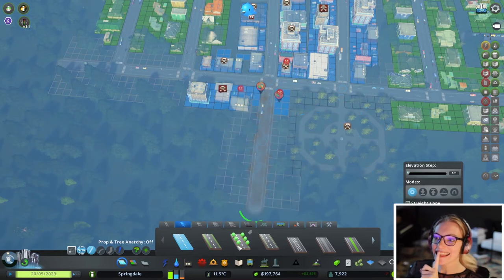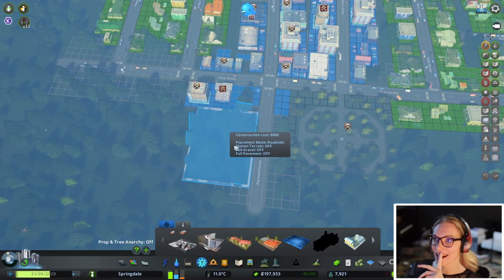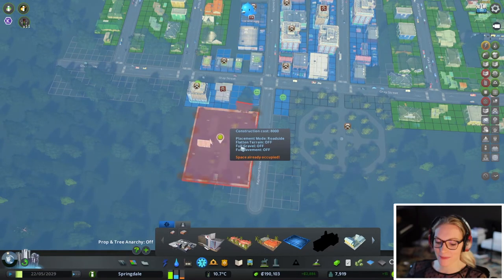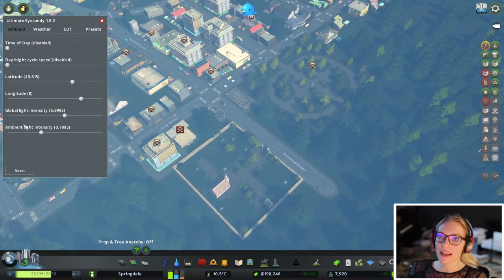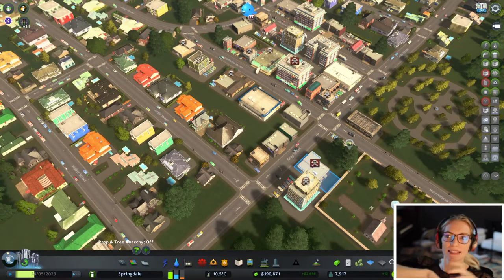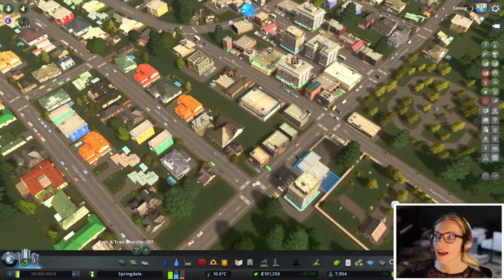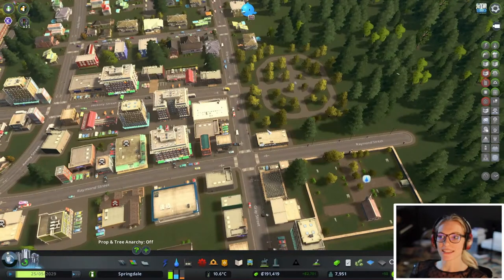I think that Cities Skylines is a puzzle game, or at least the way that I play it. It has a lot of puzzle elements. How do you move between different areas and different traffic situations? How do you create a seamless area based upon where you are in your city and how will this affect things in the future? It's not a city builder — it's more of like a city puzzler.